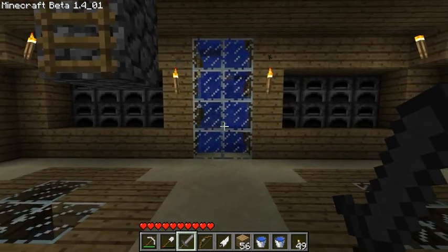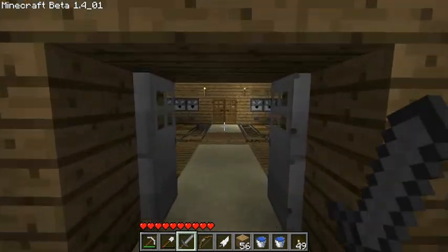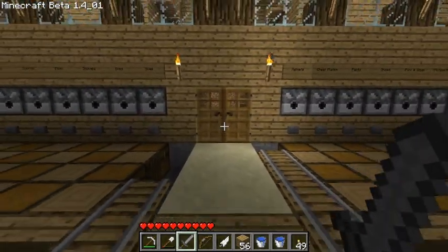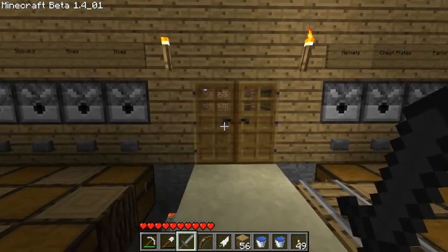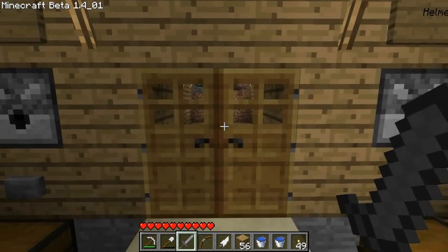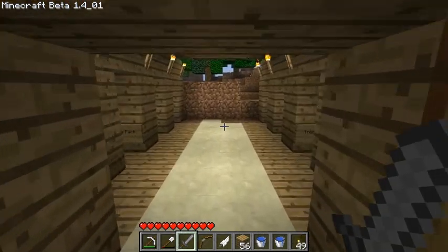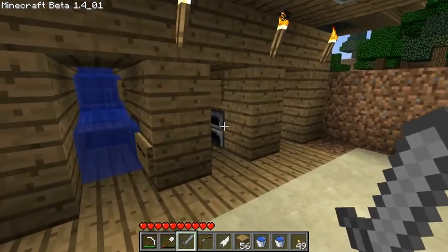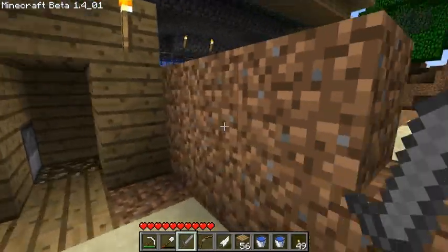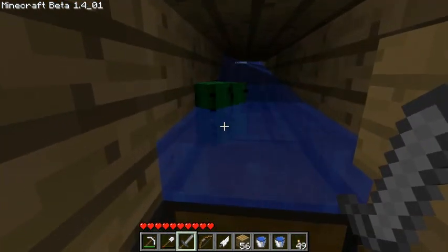Hey guys, this is Etho, thanks for joining me again. I've got two large additions to the house now. If you didn't see the cactus tutorial, I've built a cactus farm and a tree farm now. I was going to build them in the LP but I figured a lot of people would want a tutorial for it, so I just went ahead and built it in the tutorial so you can watch me building if you want there and get some detail on how it works. If you don't want to do that, I'll give you a quick overview of them now.